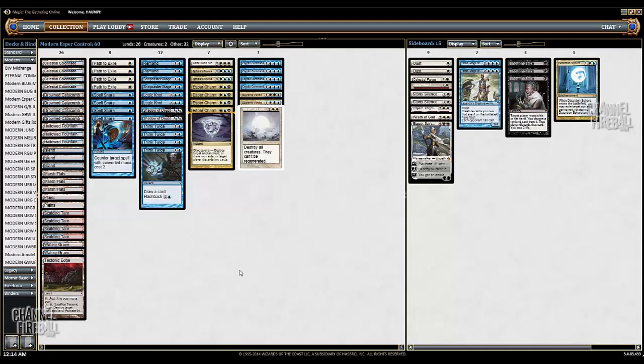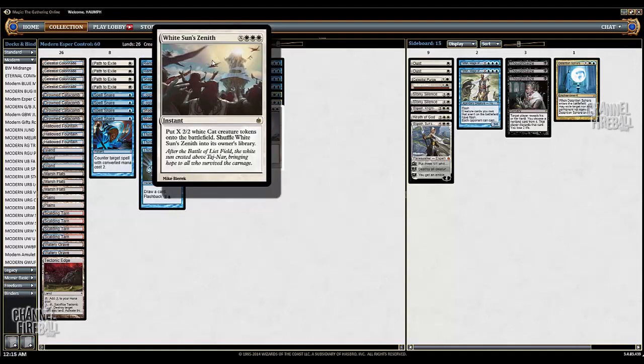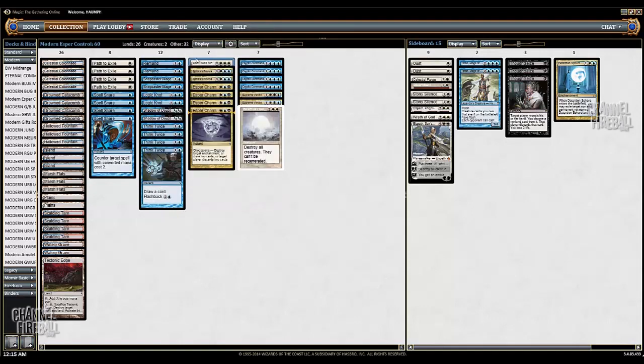If you guys are planning on picking up this deck, I highly recommend you get the hours in, because there's a very high likelihood of timing out — the games are not won quickly. A lot of these games are going to be won on like turn 19 or 20 via Celestial Colonnade, Snapcaster beats, or the singular White Sun's Zenith. So that's the main deck. We've got four Spell Snares, four Paths, Remands and Logic Knots. I guess he is replacing Mana Leak with Logic Knot, and he's playing Remands so that he can cantrip and get to his more expensive spells.